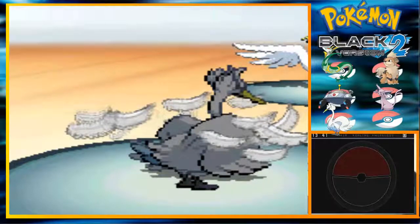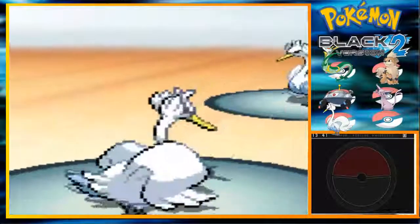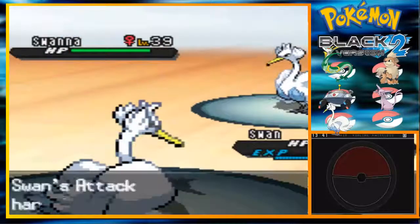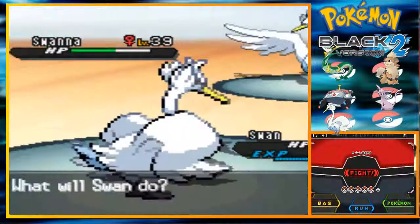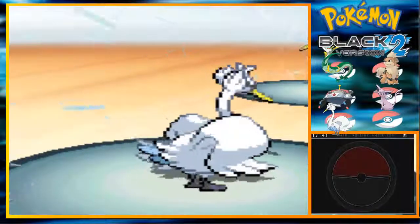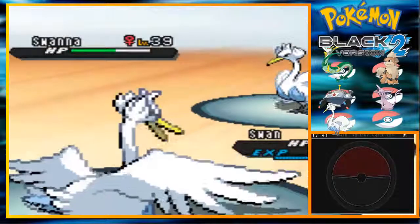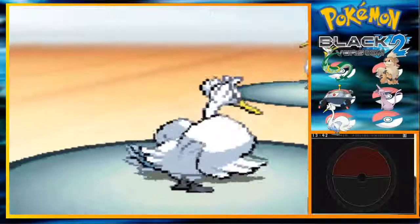I need both. By the way, Swanna's ability was Unaware — why don't people like this ability more? I should write this stuff down. Swanna in Challenge Mode has moves Roost, Feather Dance, Surf and Air Slash. Come on Swanna, you can do it — I believe in you, my dear Swanna.